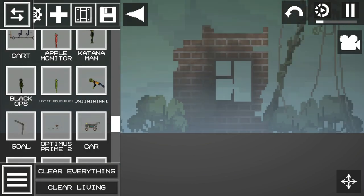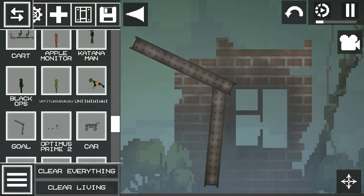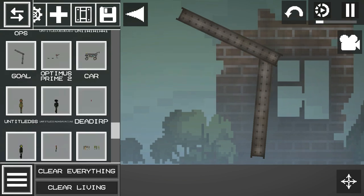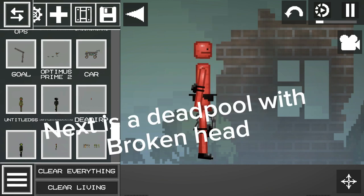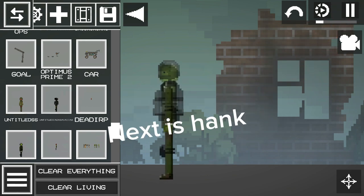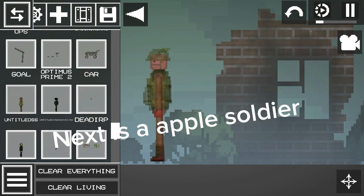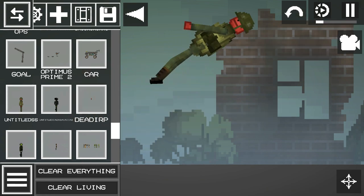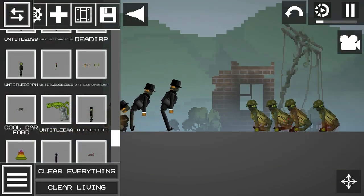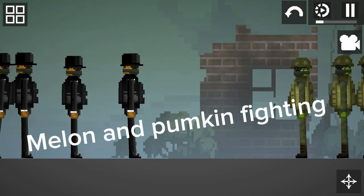Next is a goal. Next is a Deadpool with a broken head. Next is Hank. Next is an apple soldier. Next is a melon and pumpkin fighting.